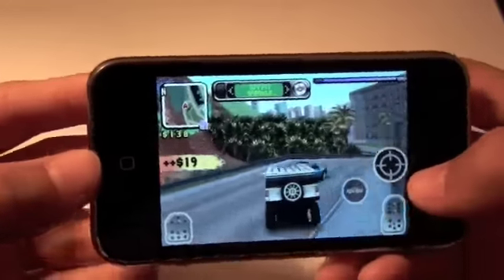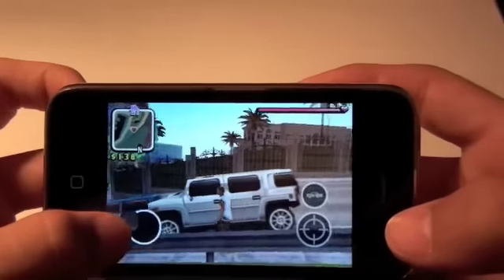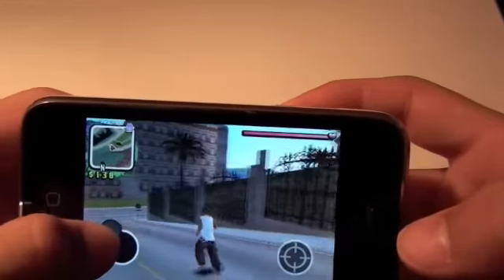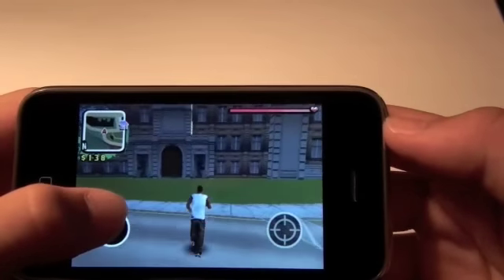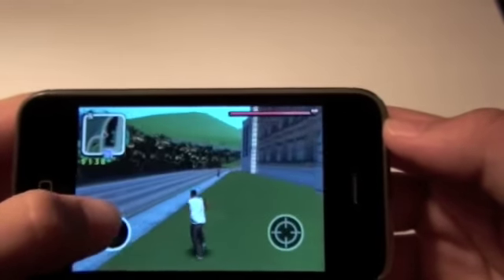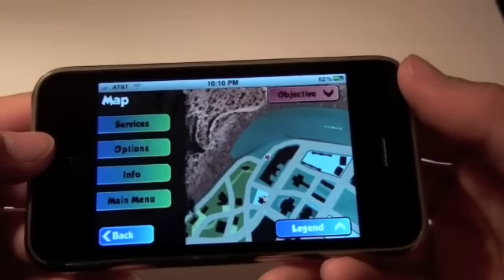We're going to get out of the car so I can show you a little bit of how the character looks and how to walk around. You use this joystick on the left and you walk around. You can see the grass right here, you have buildings, and the graphics are just really nice. At the top you have your health bar, and on the left you get a map which you can actually click to get a large version of it.